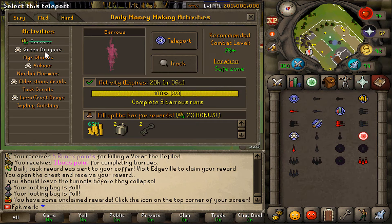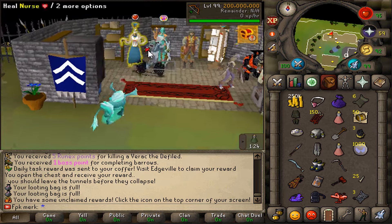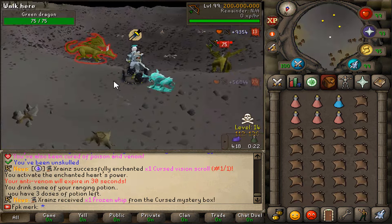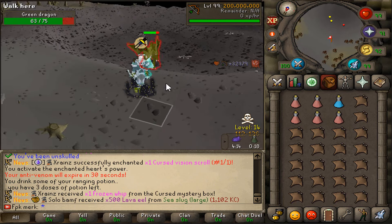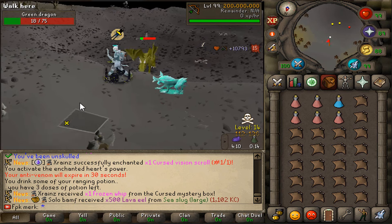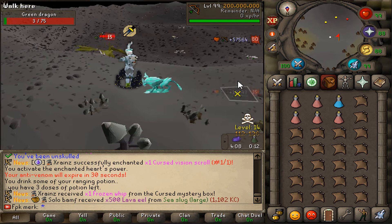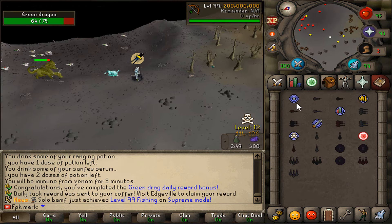The next task will be green dragons. Time to kill the green dragons — look at these hits, we just one-hit a green dragon! My gear is very powerful. Let's get the green dragon task killed and then move on to another daily money making activity.